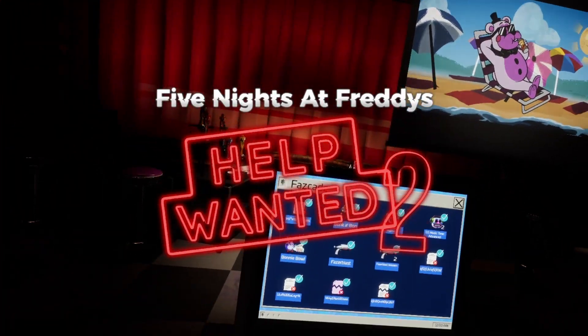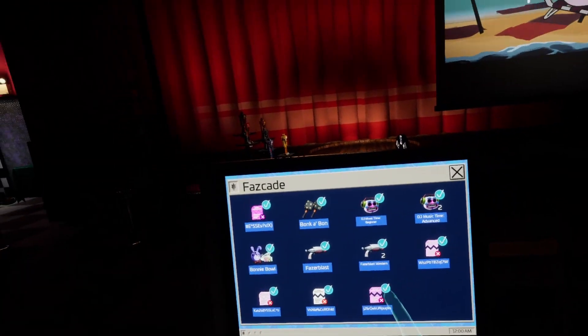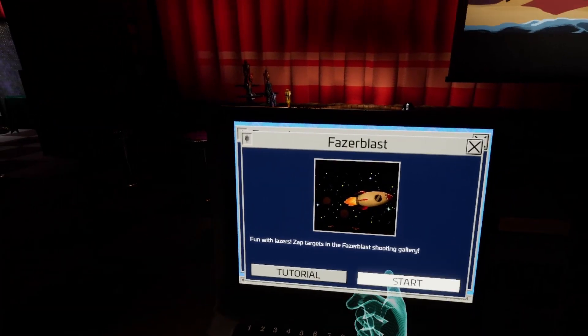Hey everyone, welcome to a new Help Wanted 2 tutorial. This one's a little bit different — I'm going to be combining Fazerblast and Fazerblast Western into this one, just because they're so similar.